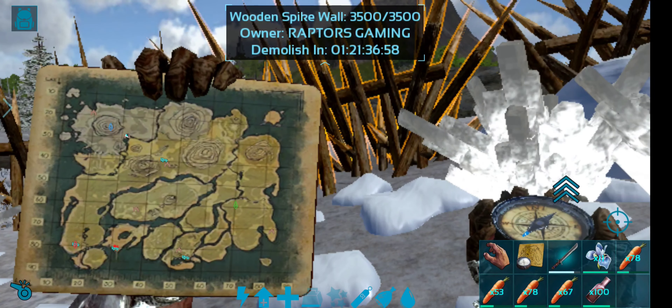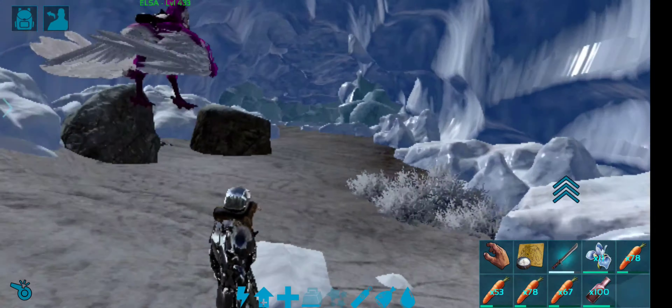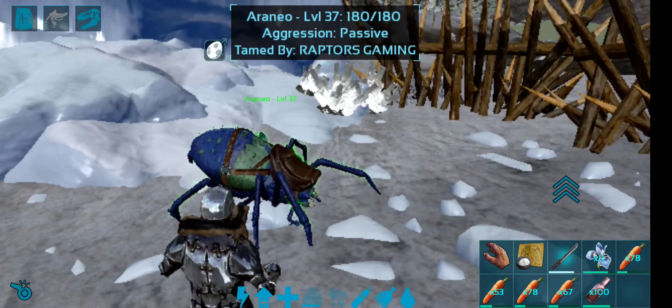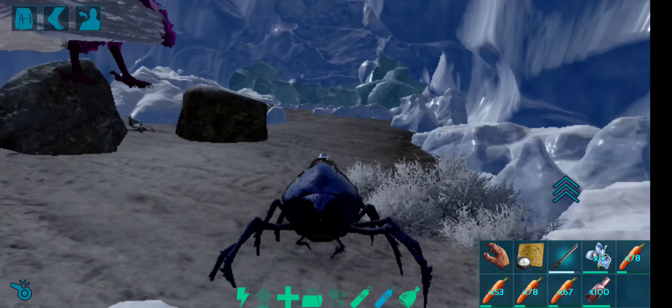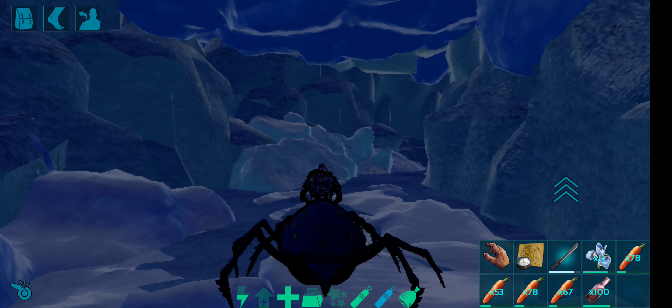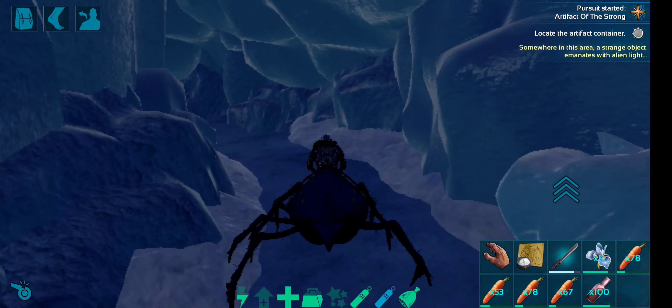Welcome to Raptors Gaming. We are going to look at the Etti Cave. The location is here. This video is 2x speed — it is a little faster, but this cave is a lot of different. The island map is located in the Etti Cave. What is the Etti Cave?